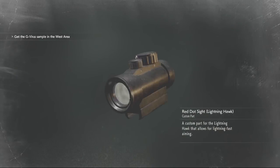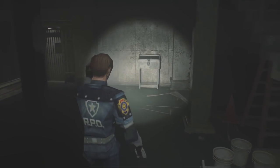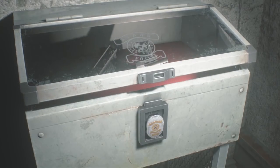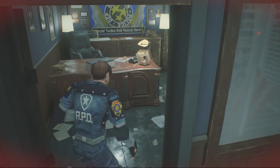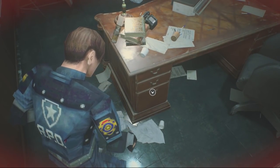The red dot sight is a custom part that allows for lightning-fast aiming — it just shortens the time it takes for your crosshairs to hone in on the target. The location of the long barrel custom part for the Lightning Hawk can be found at the bottom of the underground facility in the special weapons case. You need to have the STARS badge on you, insert it, open up the case, and there's the long barrel for the Lightning Hawk.